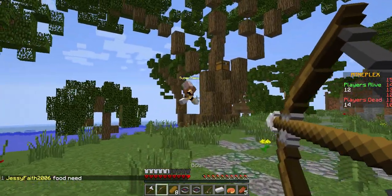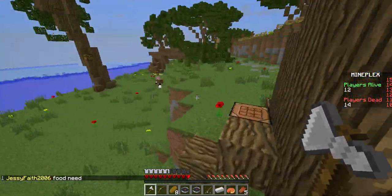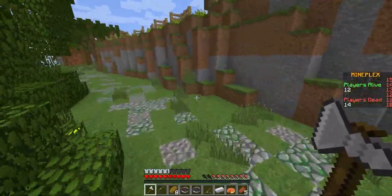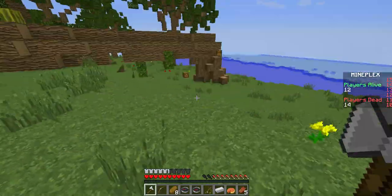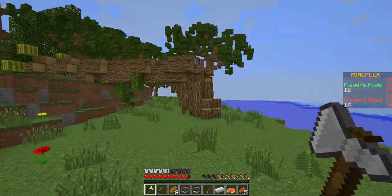Hello there. How are you doing? He's going to run. I'm not going to waste my arrows. Maybe he's hurt or something. Why are you running away from me, piggy? Come back — where are you at? Where did he go? He just disappeared.